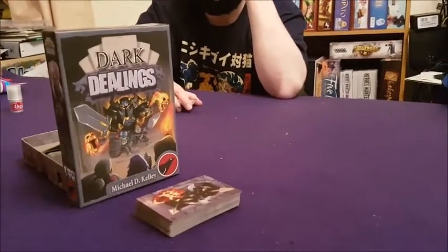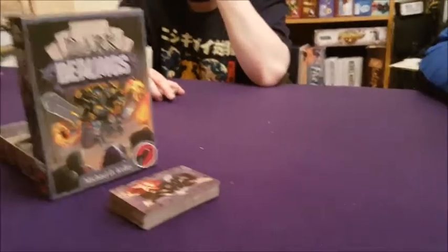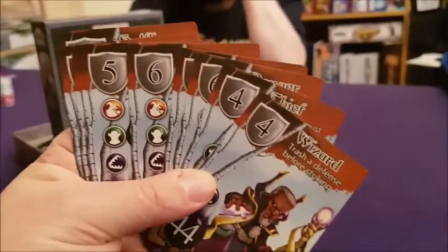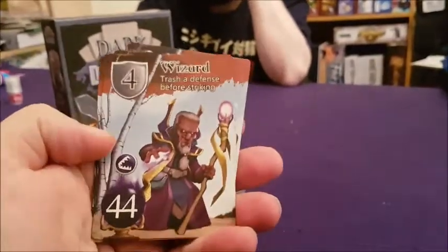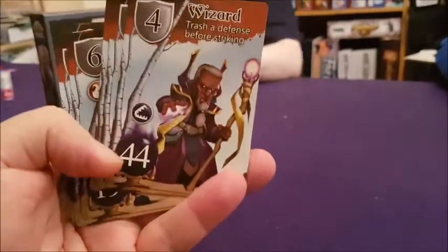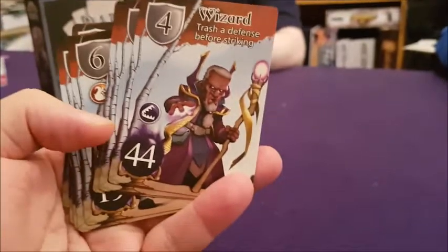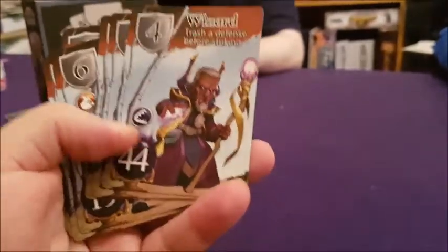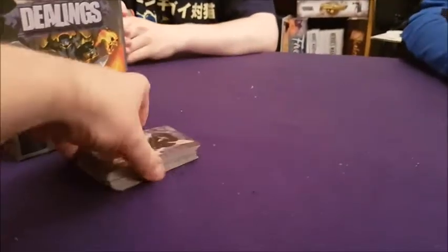Dark Dealings has two or three phases. The first is the hero phase — each person gets dealt nine hero cards and we draft eight of them. What we're mainly looking at in the first half of the game is this number at the bottom here, which is kind of like the challenge value or currency. The higher the number, the more currency you get.